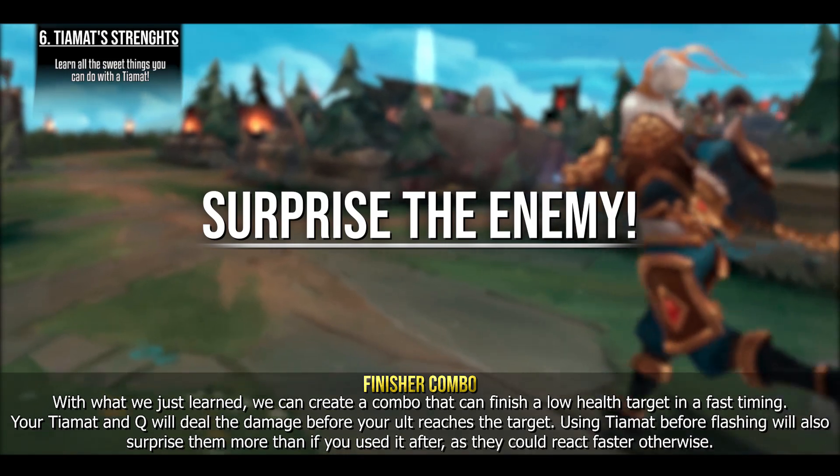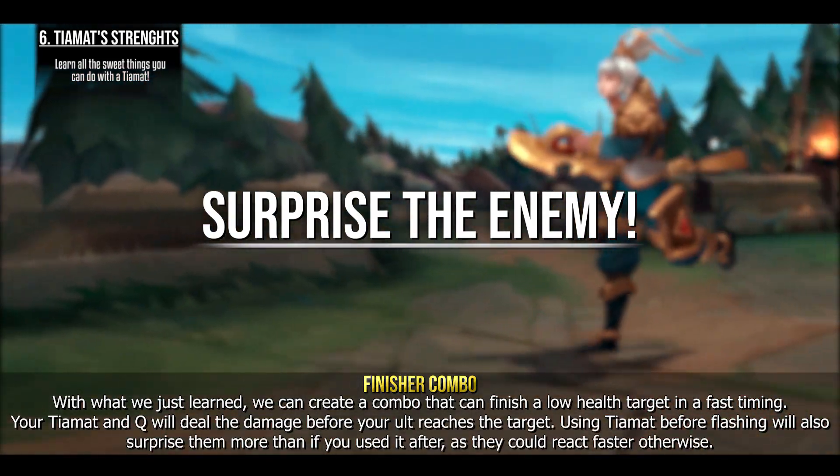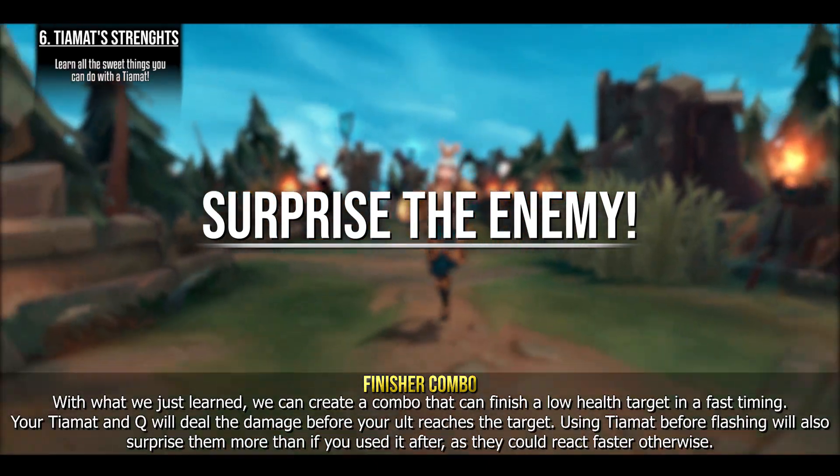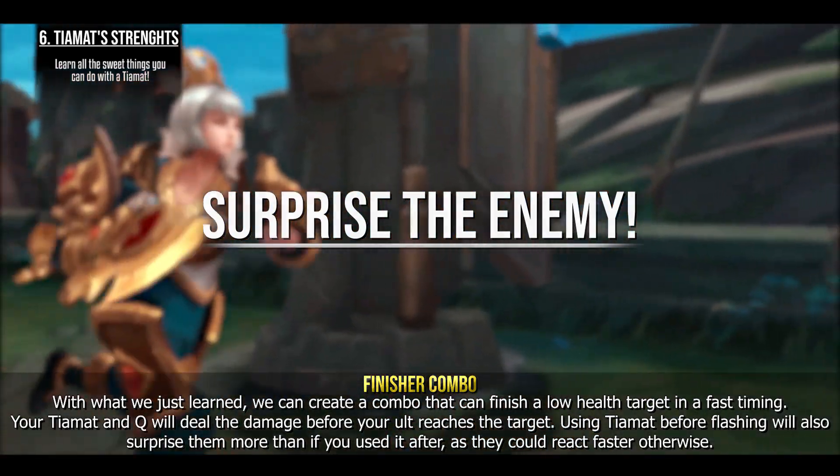With what we just learned we can create a combo that can finish a low health target quickly. Timing your Tiamat and Q will deal damage before your ult reaches the target. Using Tiamat before flashing will also surprise them more than using it after, as they could react faster otherwise.